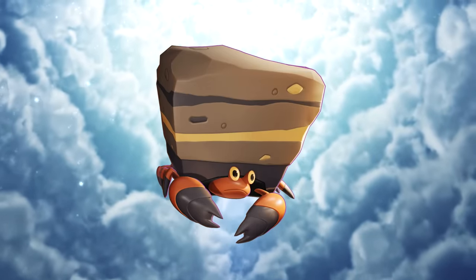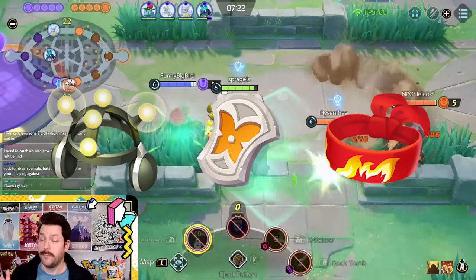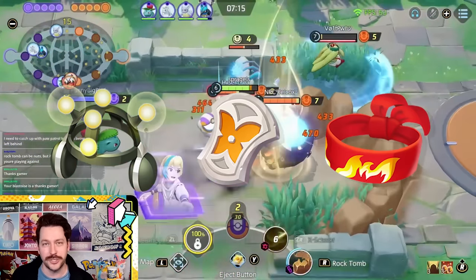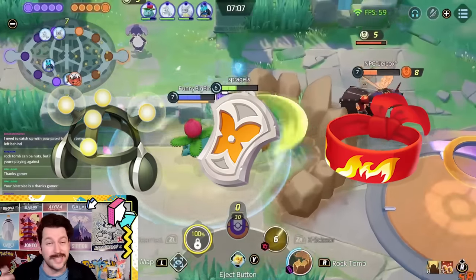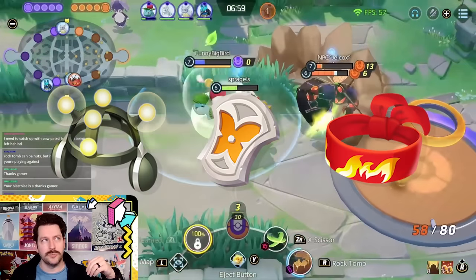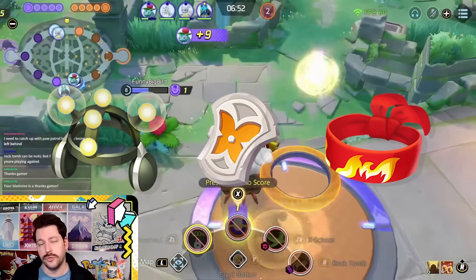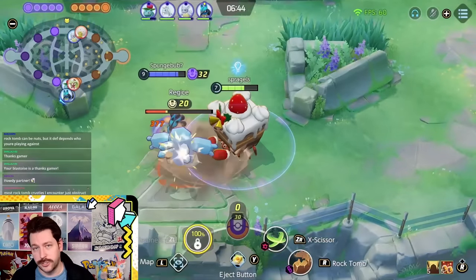The second Pokemon you need to know how to play is another one the game gives you for free — an amazing bottom path defender — and that is Crustle. Your build looks very similar to Slowbro: EXP share, Resonant Guard, and a third item of your choice. Buddy Barrier is solid, but if you're running into an Umbreon, watch out — you don't want to run that. Focus Band is very good. You could even run something like an Attack Weight if you like to stack. Inside draft games, you're going to be filling your role well, so Focus Band works very well.